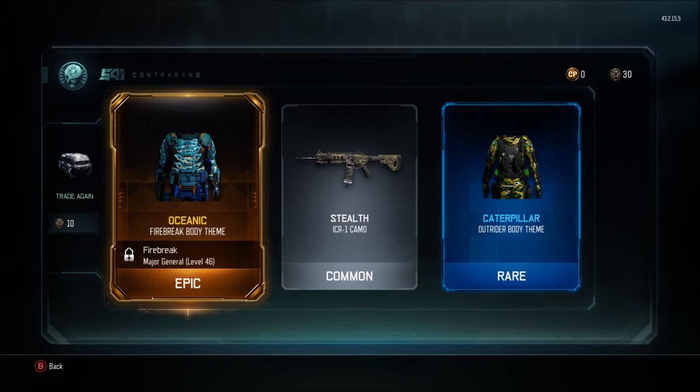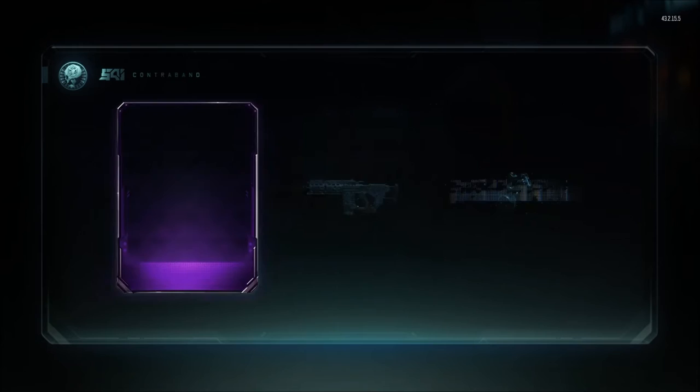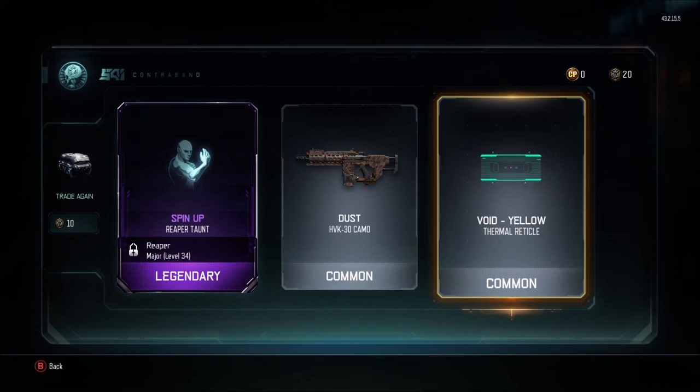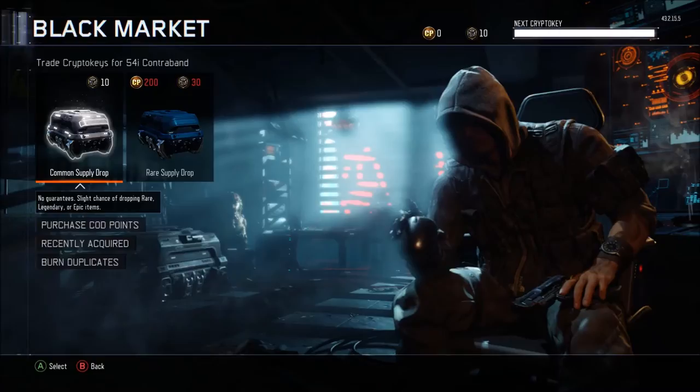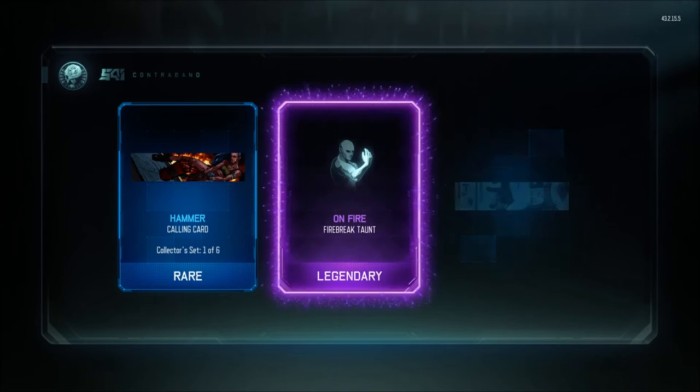We have a trade again feature, so that's pretty cool, we'll use that. Hopefully we get that ARGUS camo — nope. We got reticles now, really like this. We're getting some really good drops too. That's a duplicate. We got a new reticle, and the inferno. We got one more — with the hammer on fire and the shark decal.